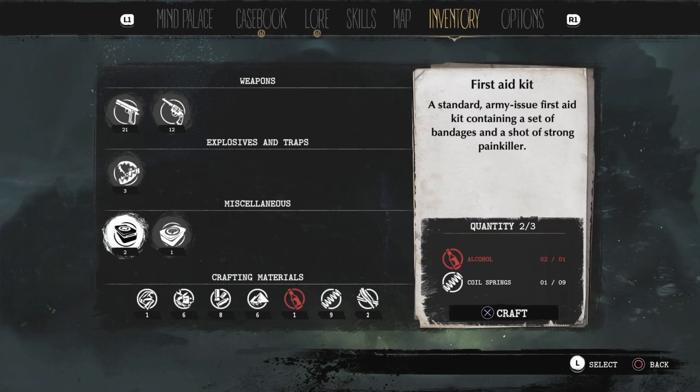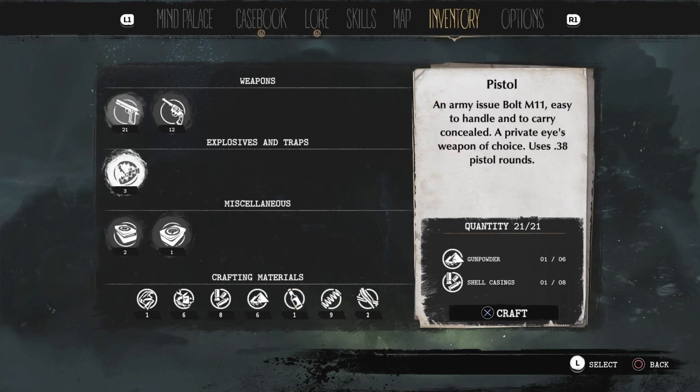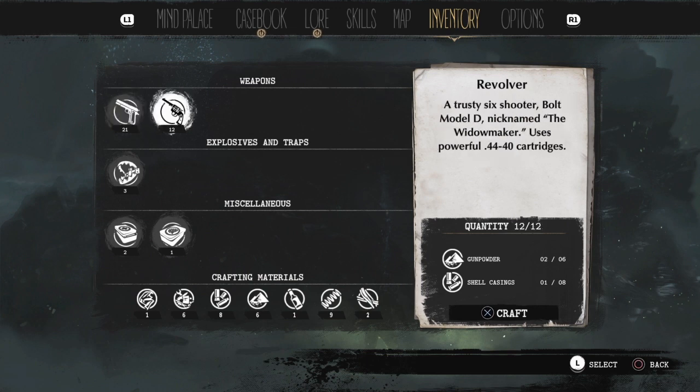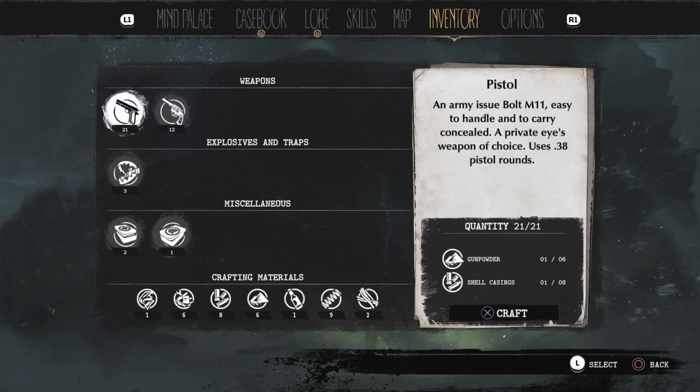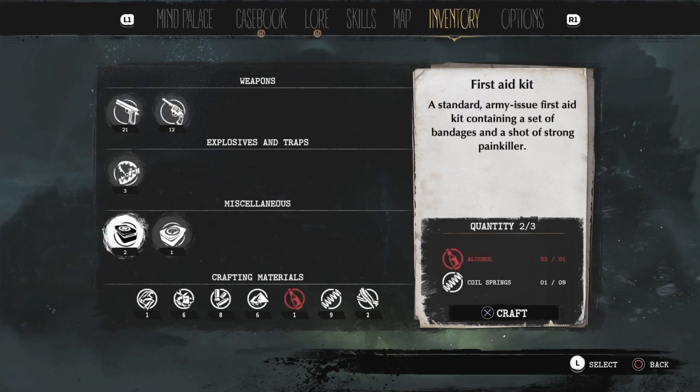So we can craft our own first-aid kit — I've made two — I've made a couple of traps, we'll have to work out how to use them, and I've made bullets. You can only make 12 for the revolver but you can make up to 21 for the pistol, so I've made all those. Let's get back into it.